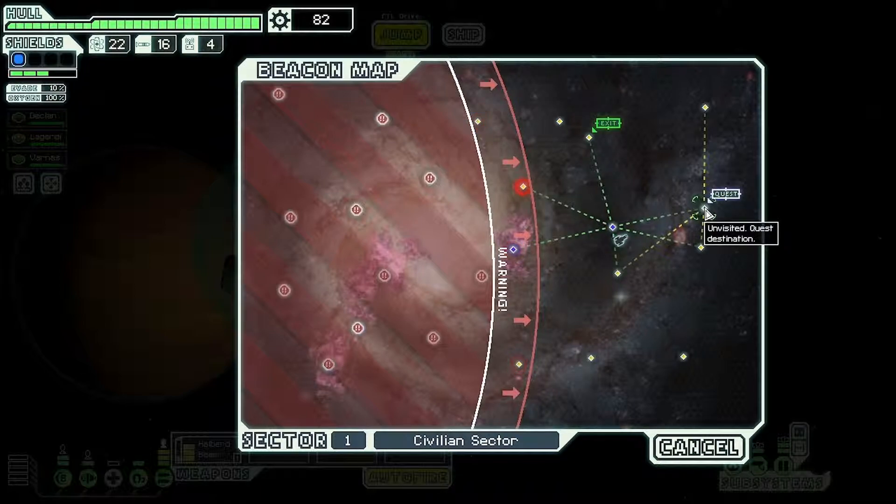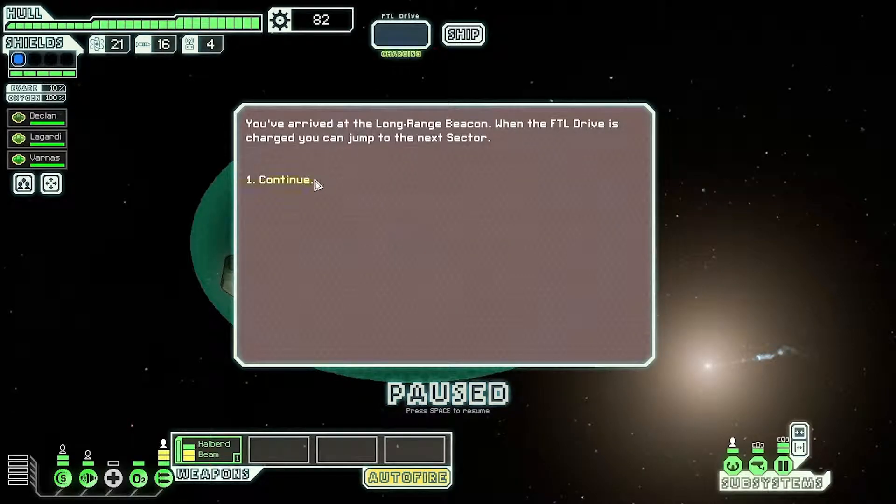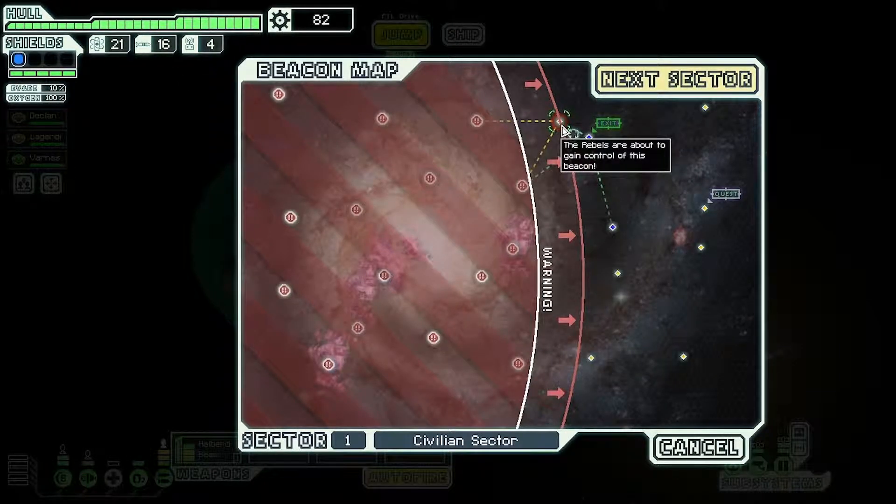Do we want to risk going to this place? I'm using my fingers on the screen to work this out — if we jump over there they'll be there, so definitely not. I don't want to run into the rebels this early because we don't have good enough weapons. When your FTL is charged you can go to the next sector. We don't need any fuel — look how much we have. Good job I didn't go over there; we would have been completely owned within the first sector.